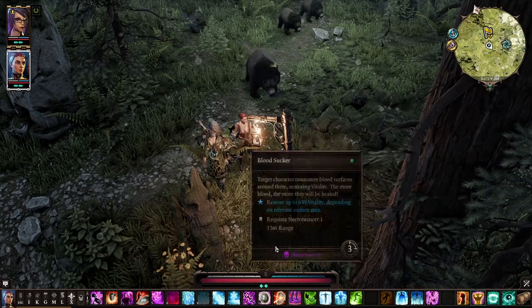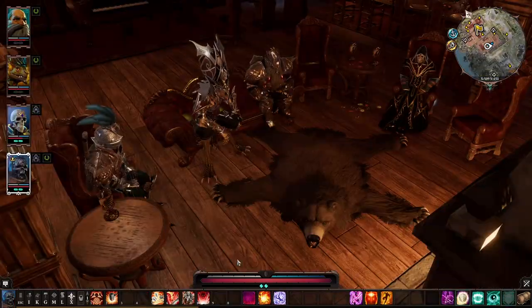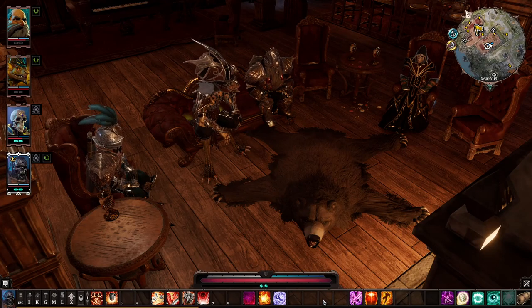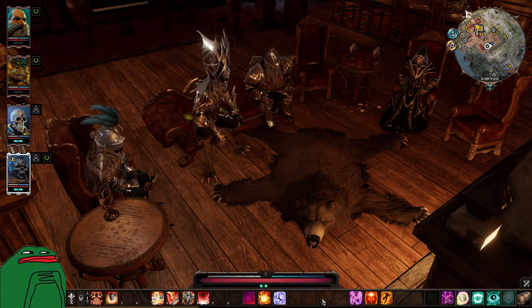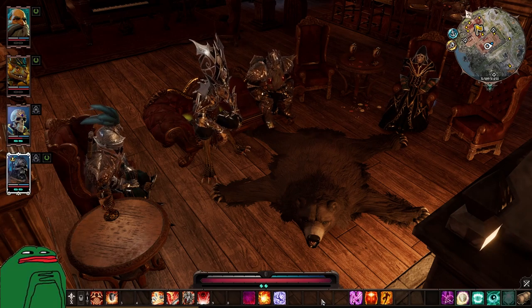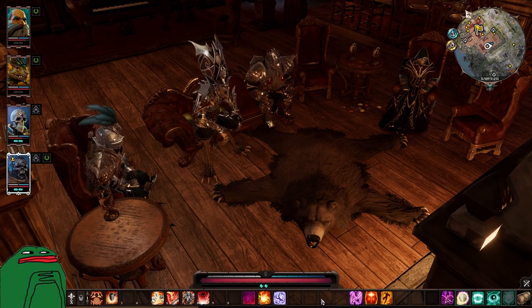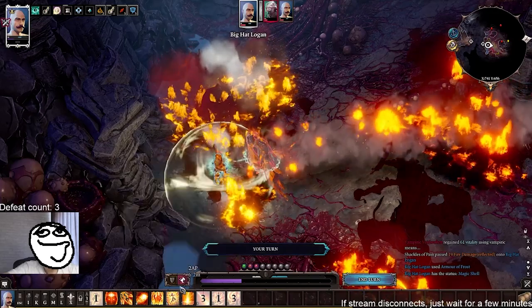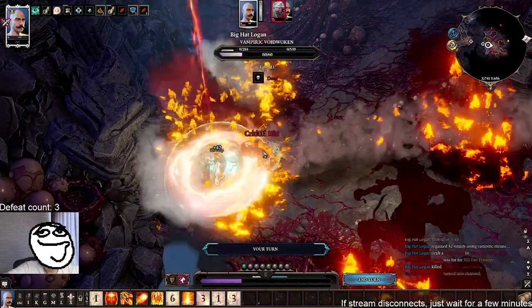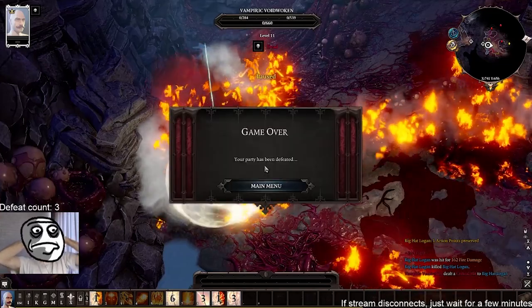First of all you need to be sure that you do understand the core and important mechanics of the game. Second of all there are a lot of variables and a huge amount of choices you can make, so I think there is no single right way to do an honor run. We're gonna talk only about very specific and dangerous encounters. If you do a solo run, multiply the danger by a hundred because there is way less room for mistake — so buckle up, there will be a lot of information.